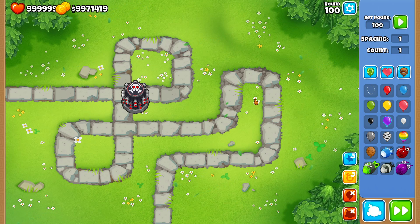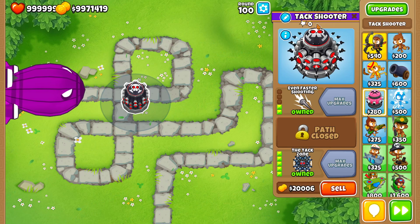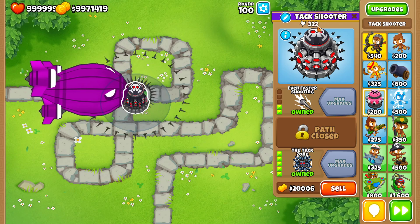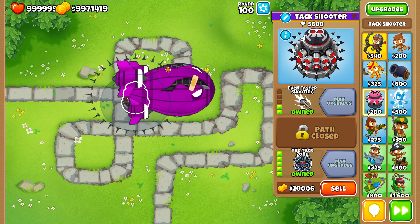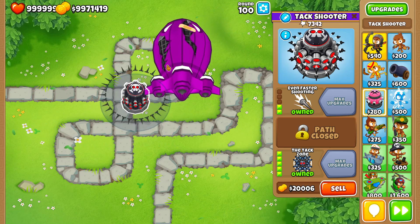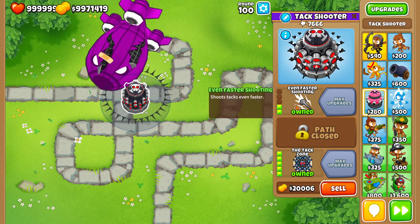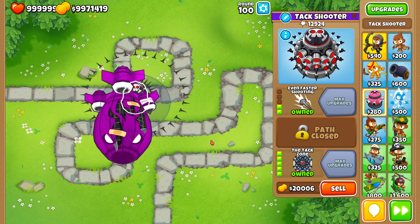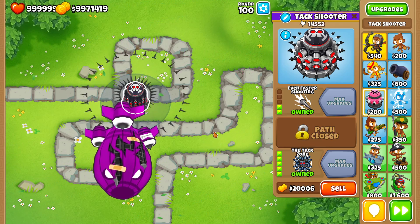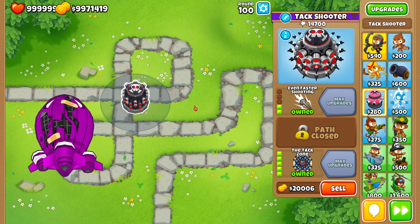Let's go to round 100. What I look at is the pops — that number up there. You can see the range of the Tack Zone is much smaller than before. The top cross path gives you just attack speed — more attack speed. With the middle cross path you gain more range and also more pierce. Those are the things you gain with the different cross paths.